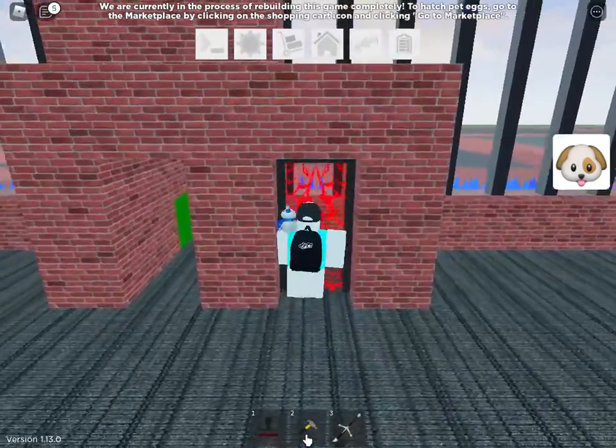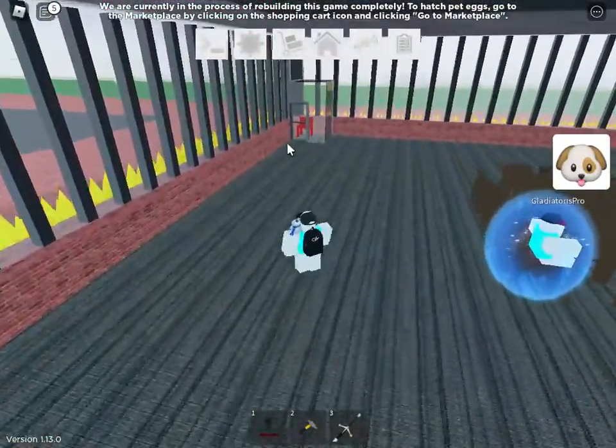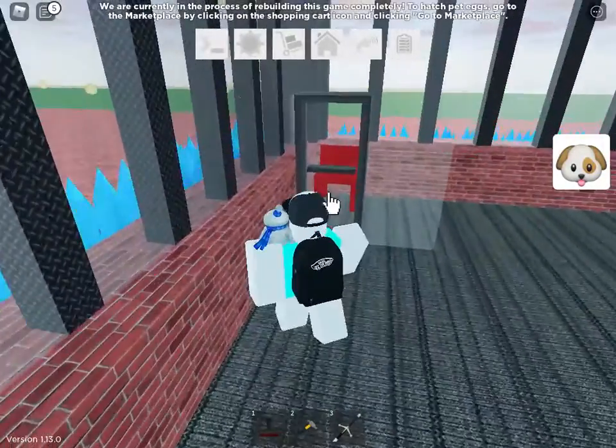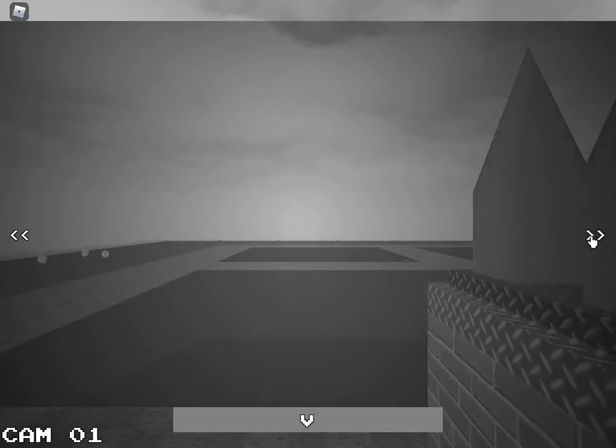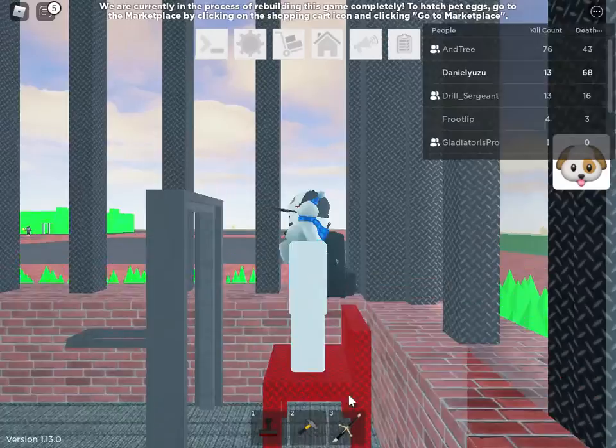Oh, that's so close! All right, so this is the glitch practice area. That is the camera — I do not know why my friend put it there, but yeah, this is the camera. You can see all the cameras; there are nine cameras in here.